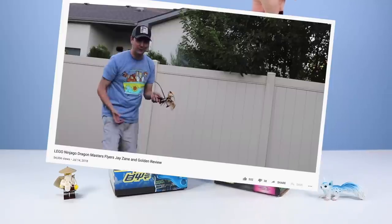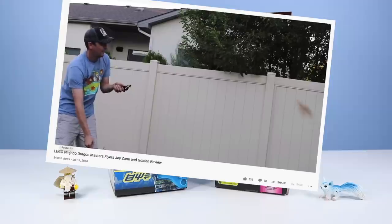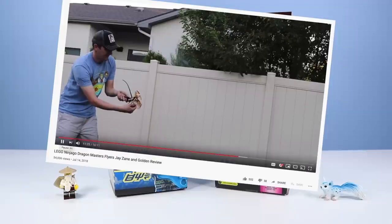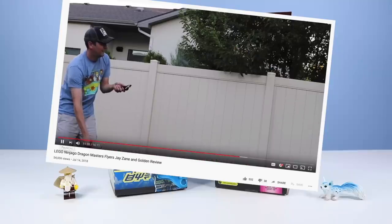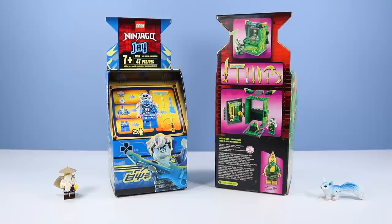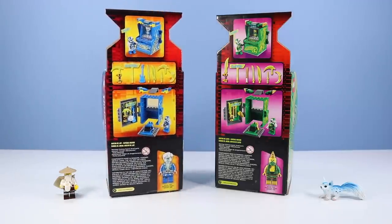This is so incredibly cool. Typically, almost all the time, the single-pack character Ninjago toys come with some sort of spinner, flying, peace-destructing mechanical mayhem contraption piece. This, however, is something completely different and a lot of fun - uber displayable and so awesome for your minifigures. Each set comes with about 47 pieces, you'll get two minifigures, a bunch of weapons and a great place to store them.